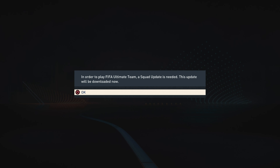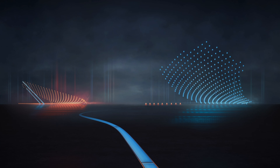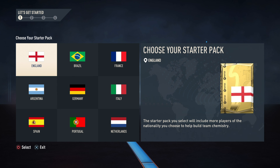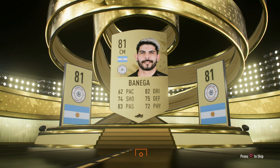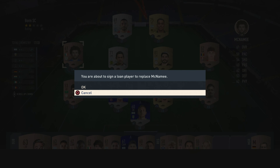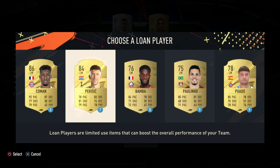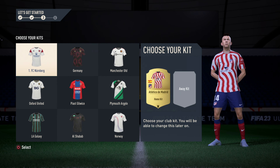Now you can enter Ultimate Team — I'm going to select Ultimate Team. To play Ultimate Team, the game needs to be updated, so press OK and download the latest update. Congratulations, you have now created your FIFA 23 Ultimate Team account! Before you play online, you need to select your starter pack — choose any country you like. Once you open it, they'll ask you to add a high-rated player to your squad — choose any position you want. Then select a home kit for your team.